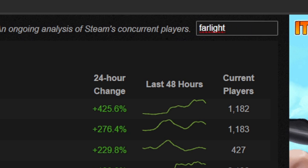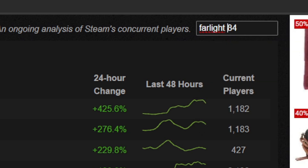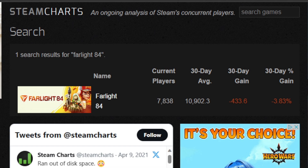Let's look up Farlight 84 and see how many people are playing it. This game had a lot of players when it first arrived on Steam, but the player count has taken a big dip ever since. The current players in Farlight 84 right now is 7,838 players, and the last 30-day average has been over 10,000 players.